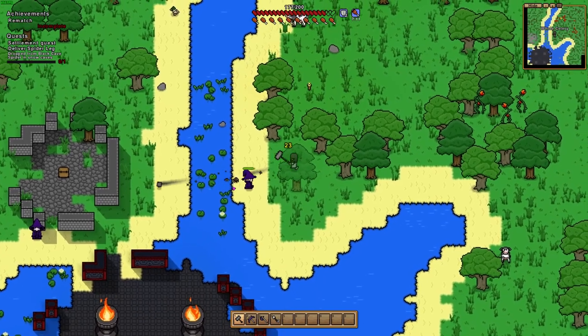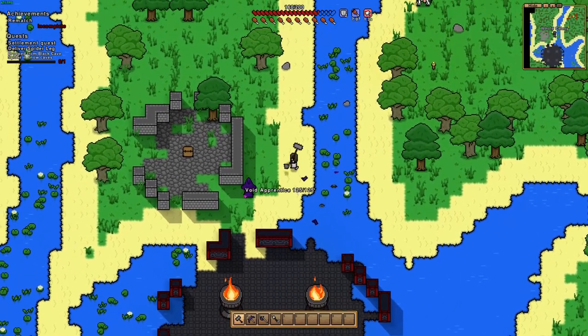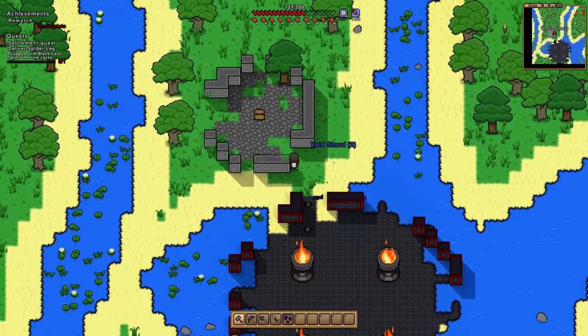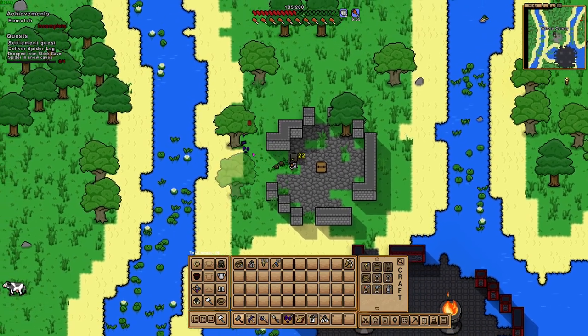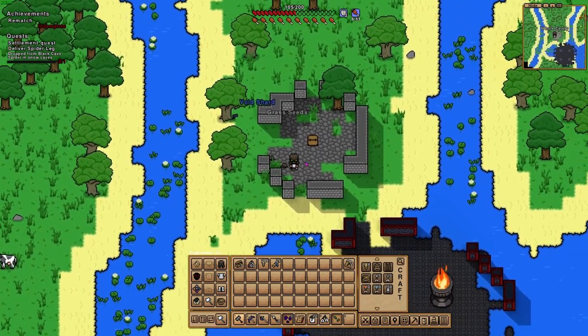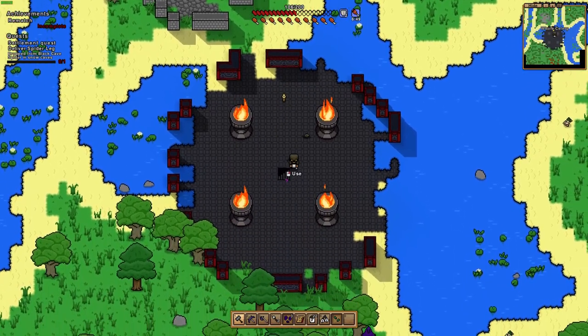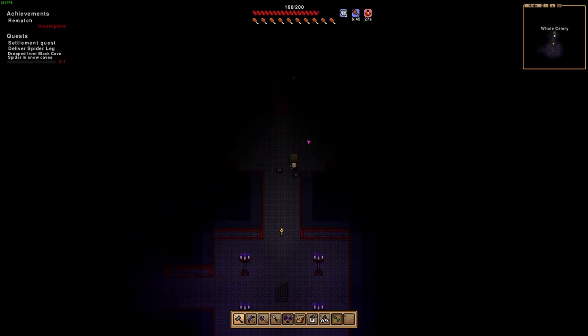Oh, that looks promising. Void shards — nope, no void shards on that guy. There we go, we got some void shards already — a good start. There's fertilizer that increases crit chance by five but minus ten health. Maybe we'll get something there with some more void shards. Alright, heading into the dungeon — already taken a bunch of damage, not a good start.